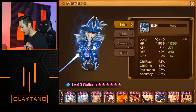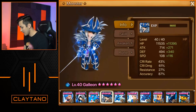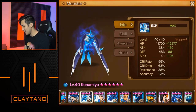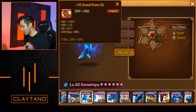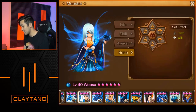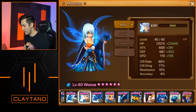He probably uses a different unit as the attack booster for Malaka. Galleon has 11,000 additional HP, 340 defense, 87 accuracy, on violent/will: speed/HP/accuracy with the 1/3/5 slot runes. Konamiya is next with plus 126 speed, 15,000 HP, 881 defense — swift/guard: speed/defense/HP with the 1/3/5. Woosa is next: 23,000 HP, 159 additional speed on swift/will — speed/HP/HP on the 1/3/5 slot runes.